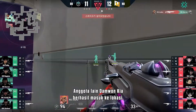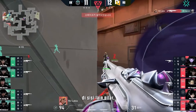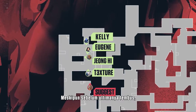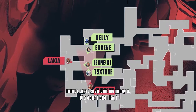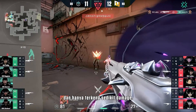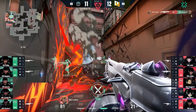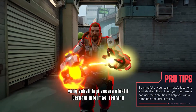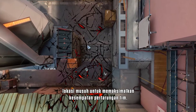The rest of Damwon Kia successfully make it to the site. Lakia makes the read that they're swinging around from the other side of Pillar and presumably calls for Suggest to ult from Garage. Before the ult comes through though, Xionghi peeks around the right side of the pillar, but Lakia is ready and waiting. He scores another pick while only taking a few points of damage. Now Suggest's ult comes through, stunning all three remaining members of Damwon Kia. This was a clutch teamplay moment for New Turn, who once again effectively shared intel on the enemies' locations to capitalise on a teamfight opportunity.